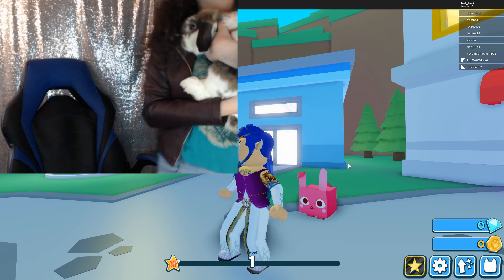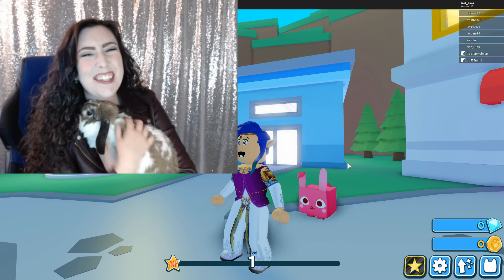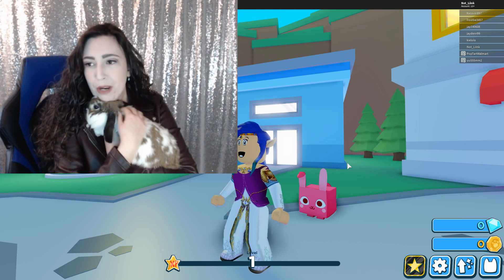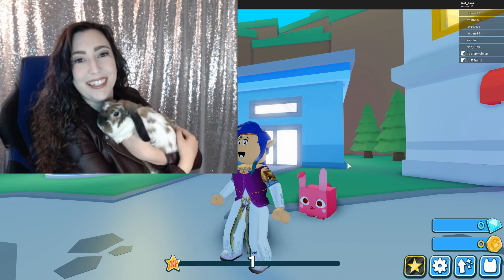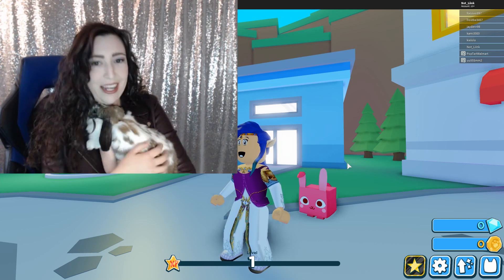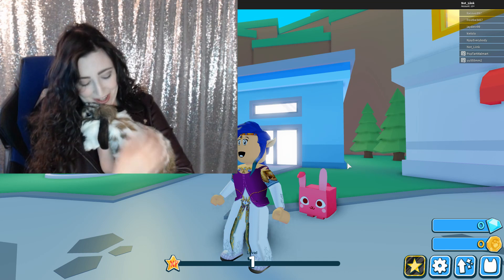Guess who's here? My beautiful little bunny. Her name is Bella, and she is the most precious thing. Bunnies, fun fact, don't like getting picked up very much, so I'm not going to keep her here forever. But she does like to cuddle sometimes. Other times she doesn't. She's not feeling too well, so I don't want to keep her out forever. But if you want to just take a look, say hello. Oh, you precious thing. Can you smile? No. It's just a cute little bunny. I love you too. She's so calm. Oh my goodness.